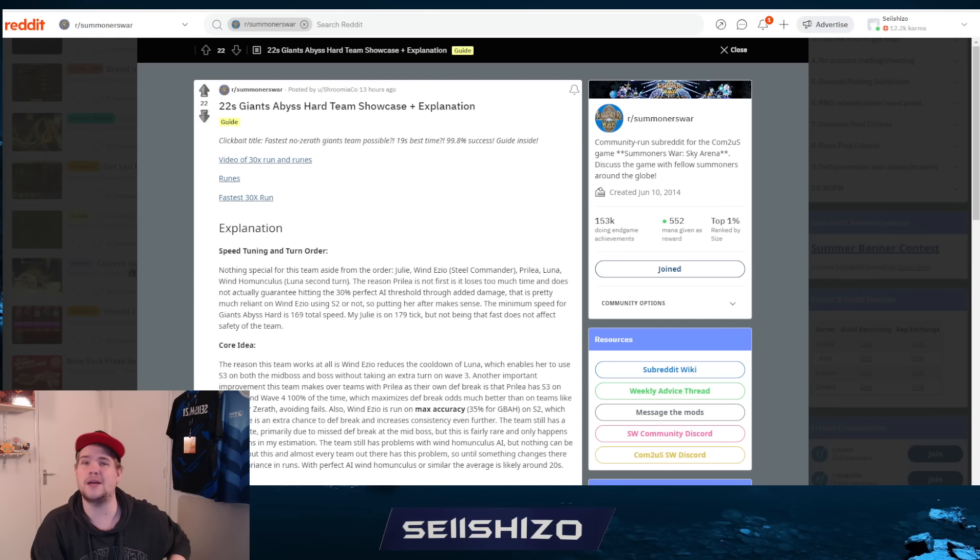What's up guys, another video on dungeon teams - very fast teams. A 22-second Giants Abyss team without LD5, even without LD4s. So there's no Dabra. Well, technically there's an LD4 - there's a Luna - but that one is free-to-play-ish since the Hall of Honor was a very long time ago. So it's really good, kind of. It's just an old unit, let's call it that way. But crazy, crazy team.